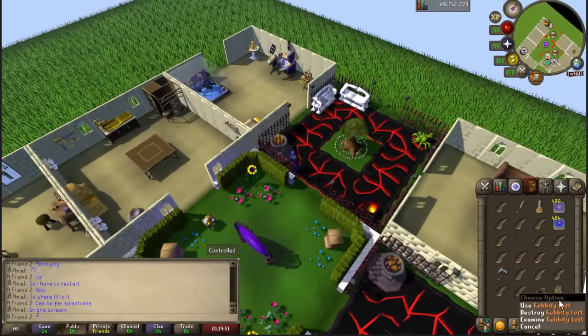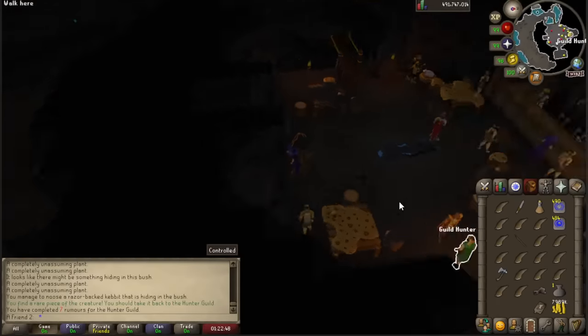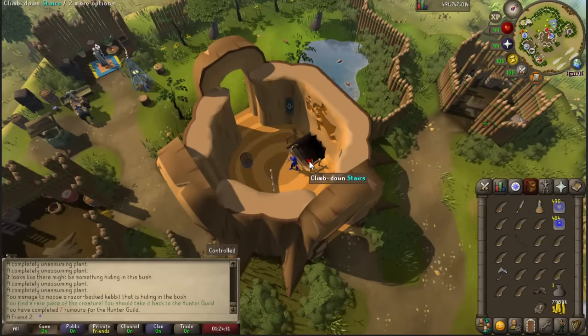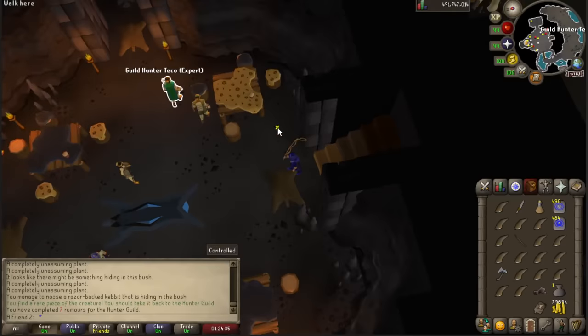Out of all tasks so far, this is the one I will hate because there's just no plugin. At least it took about 20 catches to finally get the tuft. The next rumor was about a sunlight antelope - one of the new creatures added. Here's one of the issues: I AFK'd for a bit and forgot what monster I got. There's literally nowhere to check your current task.